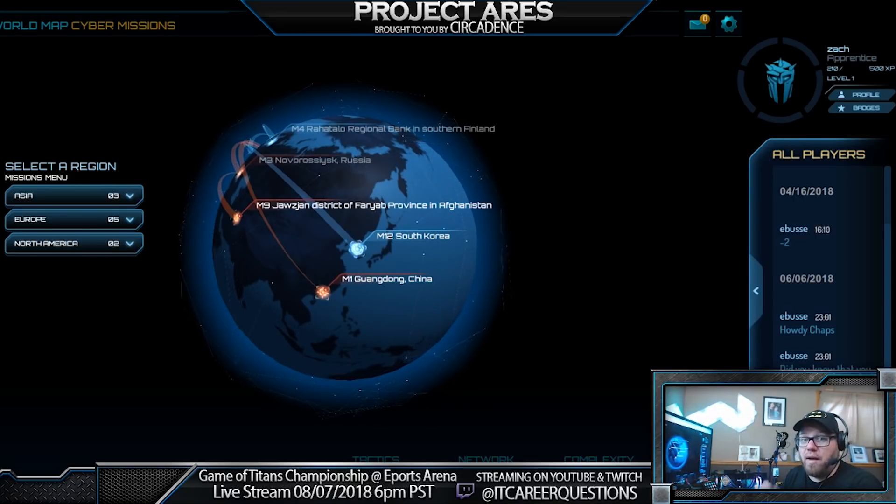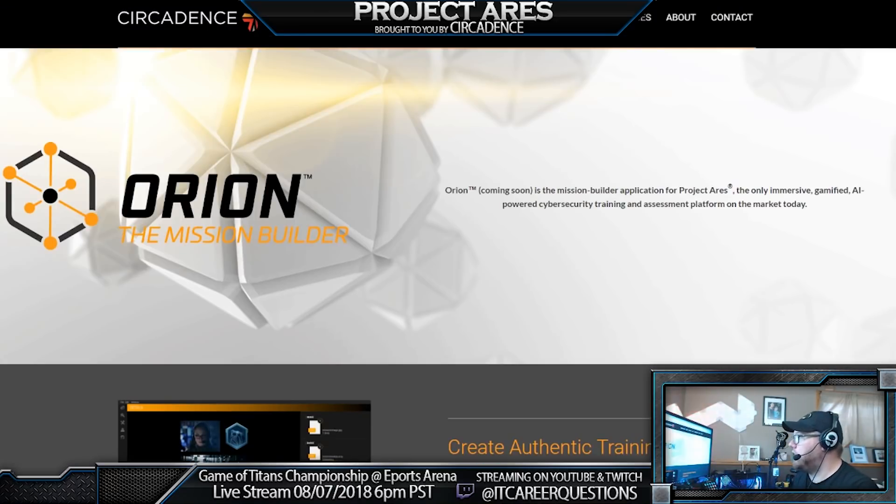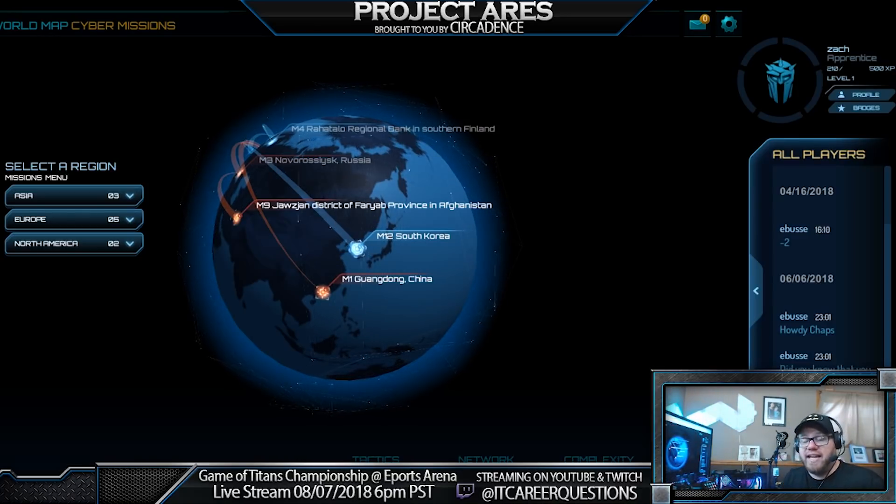Another really exciting part about Project Ares is they're coming out with an add-on called Orion. This lets you actually build missions. So if you are in an enterprise environment, you can build a mission that really correlates to exactly what you want your team to know. You're actually able to take a snapshot of your entire environment and incorporate that into Project Ares.